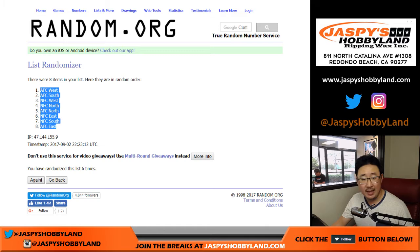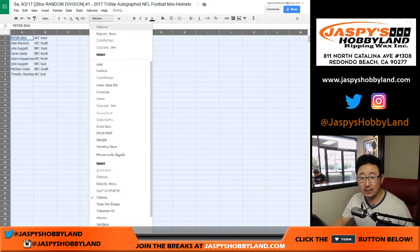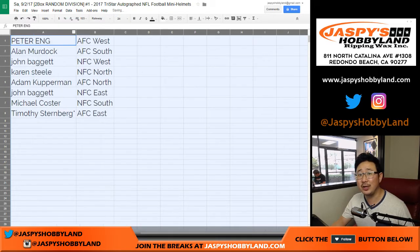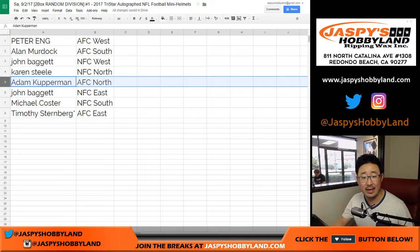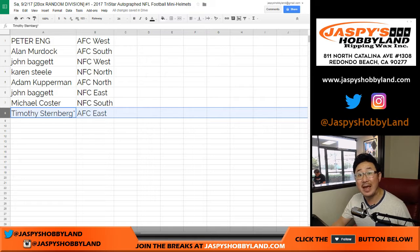AFC West on top, AFC East on the bottom. If you want to trade divisions you can, but division trades rarely happen. Peter with the AFC West, Alan with the AFC South, John with the NFC West, Karen with the NFC North, Adam with the AFC North, John with the NFC East, Mike Koster you've got the NFC South, and Tim with your last spot mojo, AFC East.